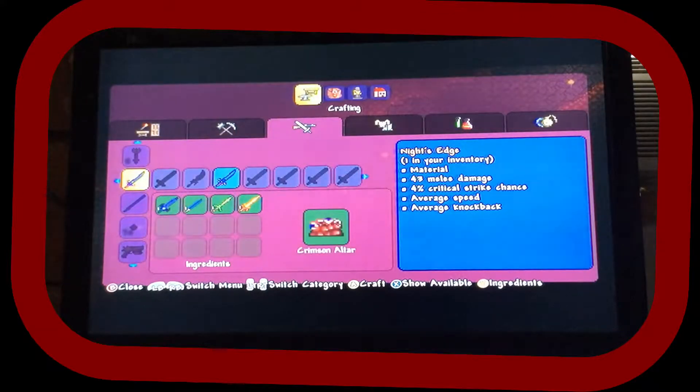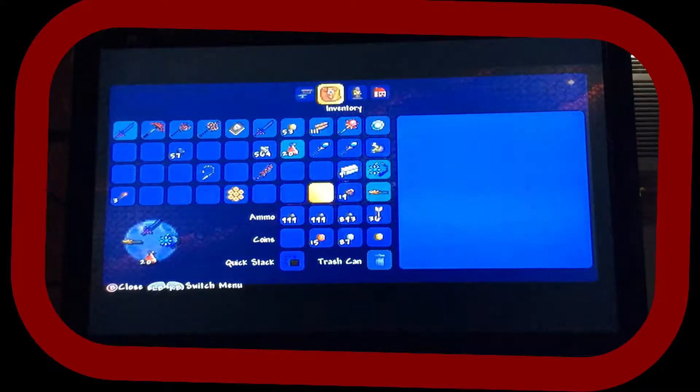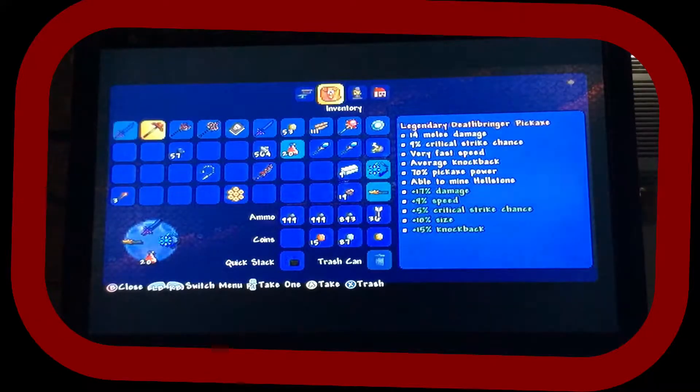We'll make it out of the Light's Bane because the Light's Bane is trash, and maybe if somebody else joins we can give them the Blood Butcher. We're about to make the Night's Edge in 3, 2, 1. Guys, we have two Night's Edges! Here's Caleb's — he got a strong one which does 43 damage, but mine does 49 because mine's Legendary.